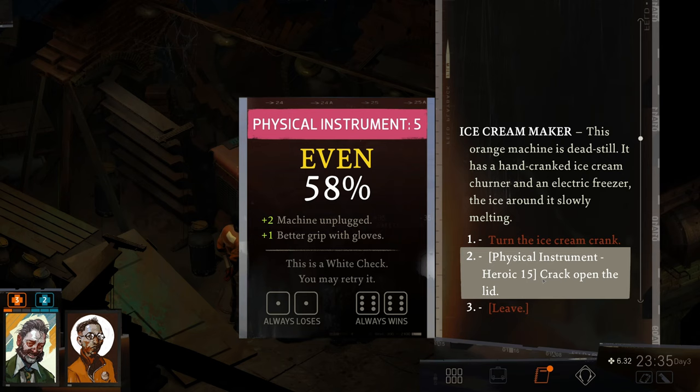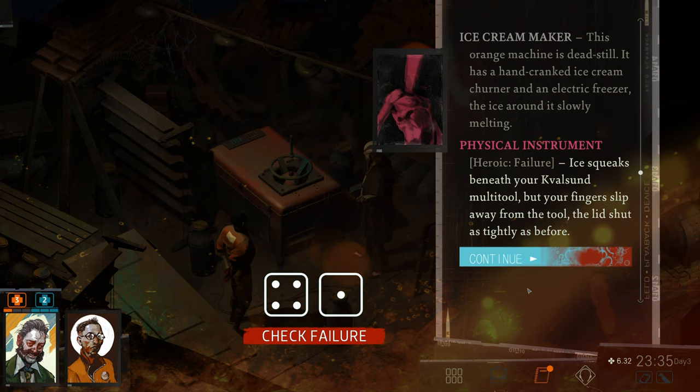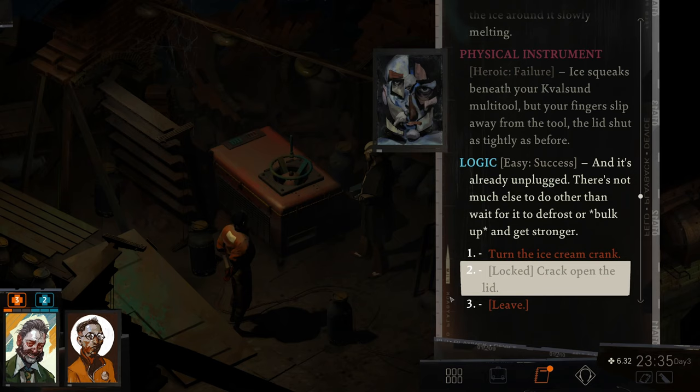I really want into this thing, so if we fail this, I'm probably either gonna spend a point or drink some wine. Let's crack open the lid. Ice squeaks beneath your Kovalzum multi-tool, but your fingers slip away from the tool. The lid shut as tightly as before. That is disappointing — and it's already unplugged. There's not much else to do other than wait for it to defrost or bulk up and get stronger.